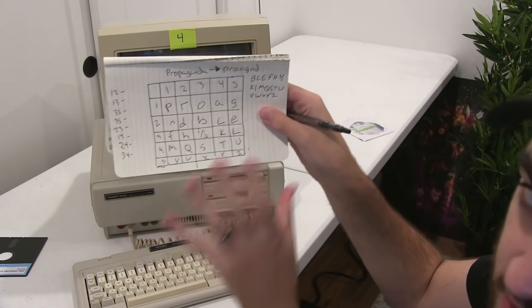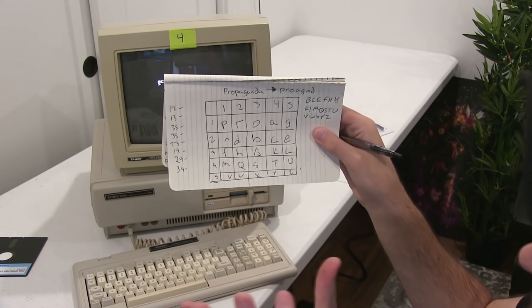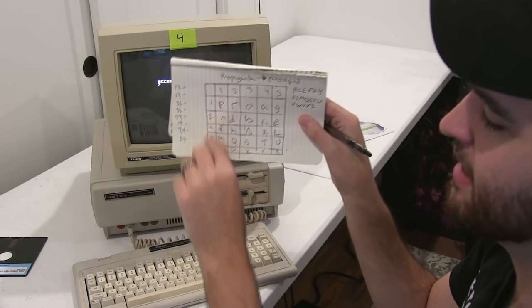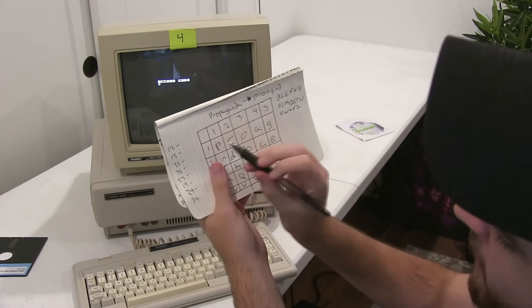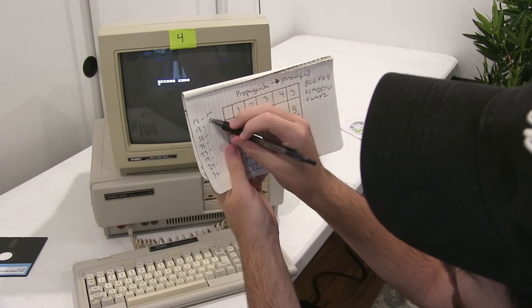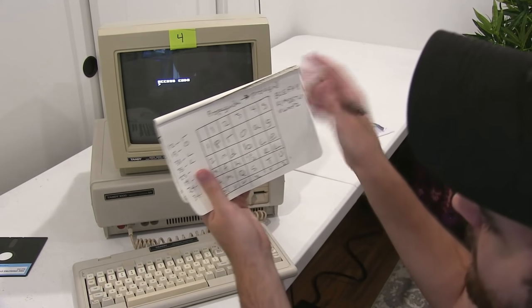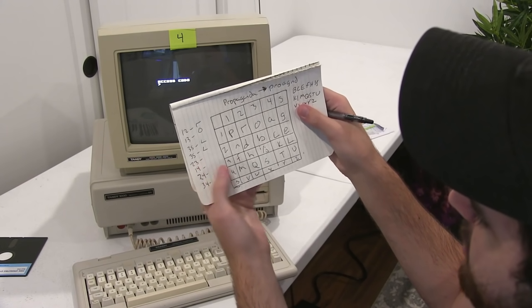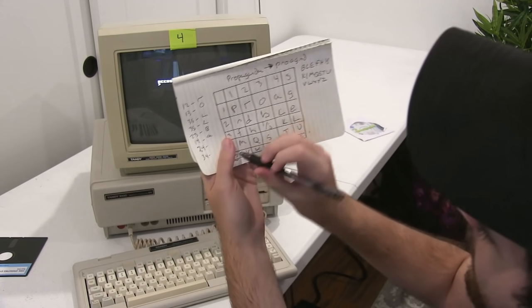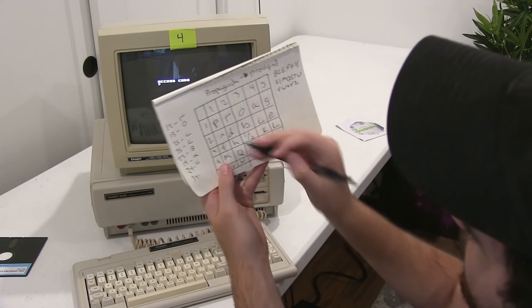We have every single square filled in. Now basically what you do is run through each one of the numbers and go on the grid — it always goes row first, then column. So 12: row 1, column 2 — that is R. 13: row 1, column 3 — that is O. 35, 35 — that is L, and it's twice so L-L. 23 is a B. 14 is an A. 24 is a C. 34 is a K. So the decoded word is: R-O-L-L-B-A-C-K — rollback.